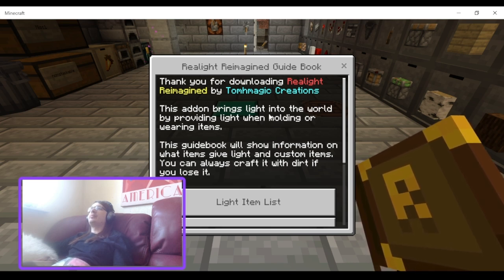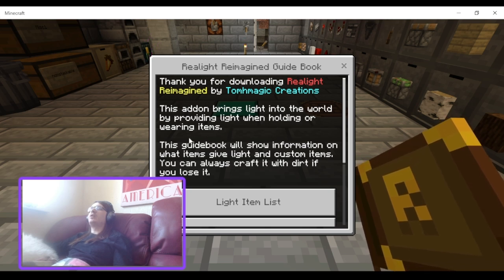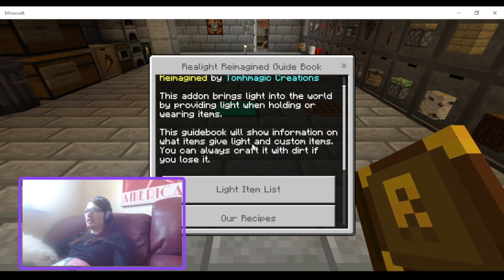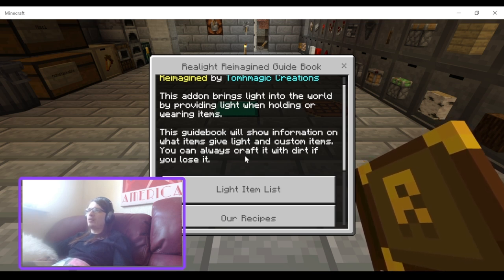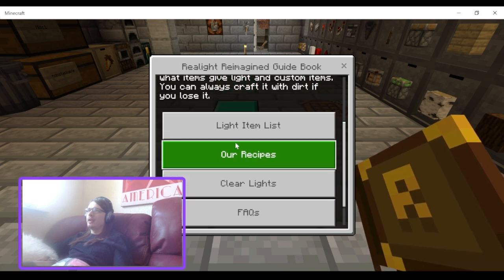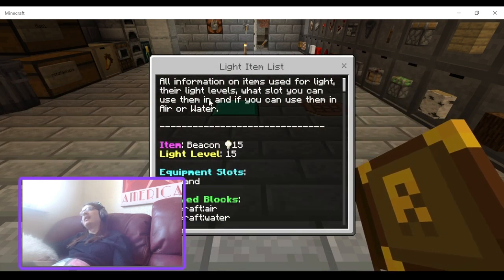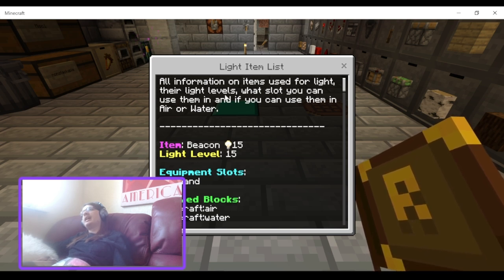This add-on brings light into the world by providing a light when holding or wearing items. The guidebook will share information on what items give light and the custom items you can craft — you can always craft it with dirt if you lose it. There's the light item list with all information on items used for light levels.